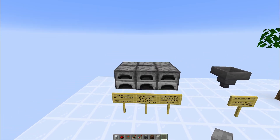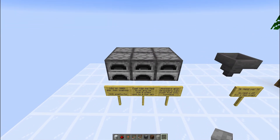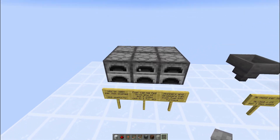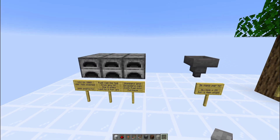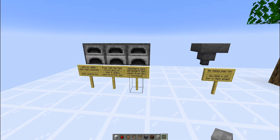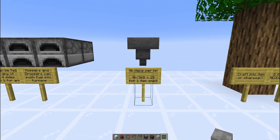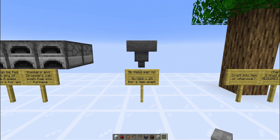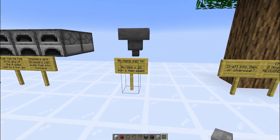In most furnace arrays you can only have one side of the furnace be exposed to fuel, although all four sides can actually be fueled. Hoppers or droppers can be used to push the fuel into it; however hoppers are the better option since they don't require being powered like droppers do, with either a clock or a detection system. Hoppers can push and pull at 9,000 items per hour, so when we divide that by 360, a single line of hoppers can fuel 25 furnaces.